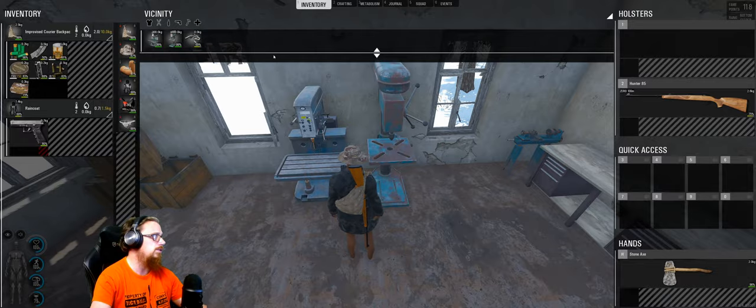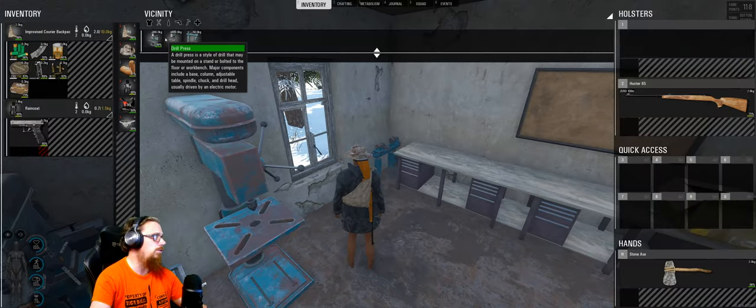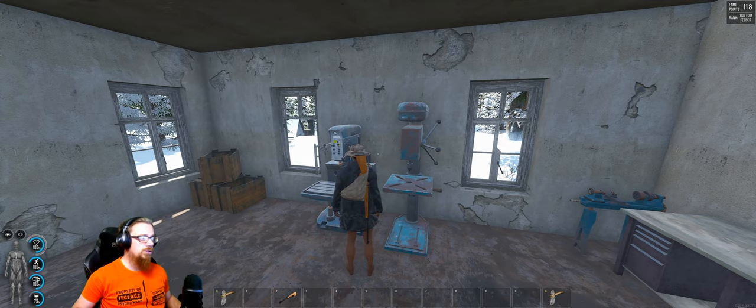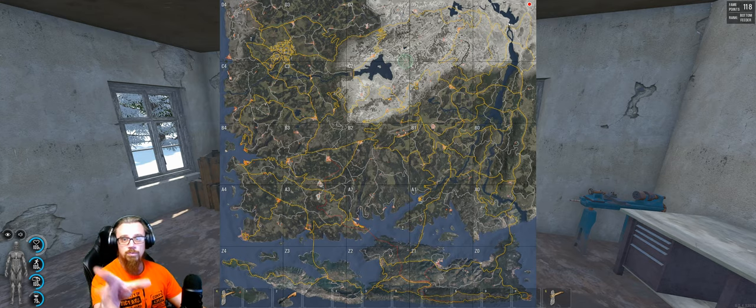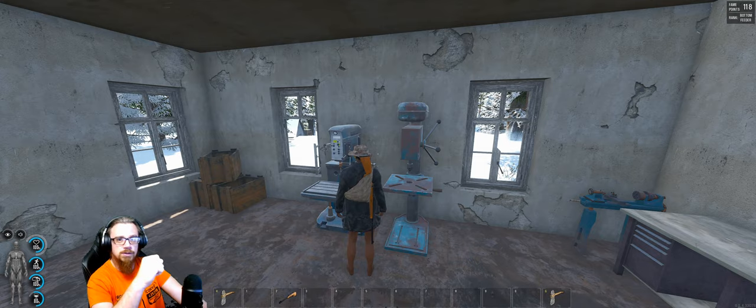Right here you have the possibility to make ammo or craft anything that requires one of those machines — a drill press, two different types, and the left machine. That will be it for this tutorial. The D0 bunker is all the way in the top right corner; there's not much at the map right now, but the bunker itself shouldn't change, so it should be fine. Thanks for watching — see you in the next one!